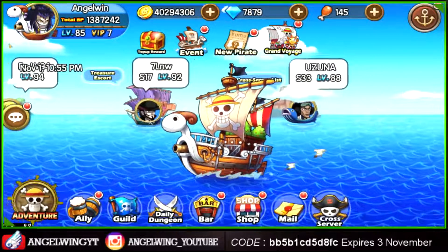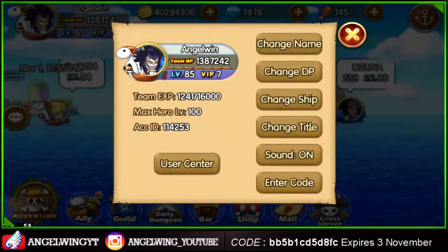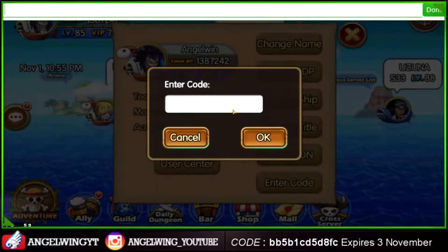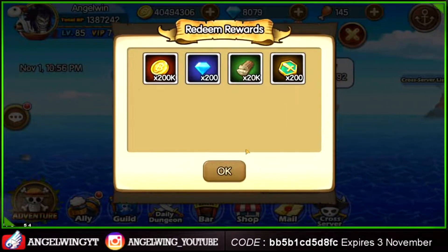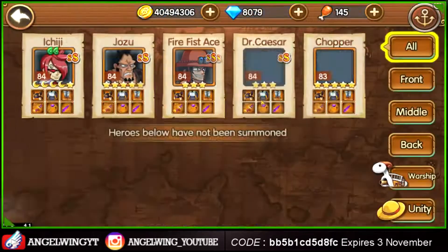Hello guys, welcome back to another video on the Angel Wing Gaming channel. Today we have a new code for Sunny Pirates. The code for those in a rush is this one — it will be available down below in the description and right here on screen.